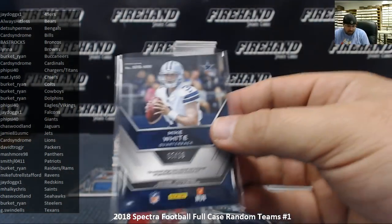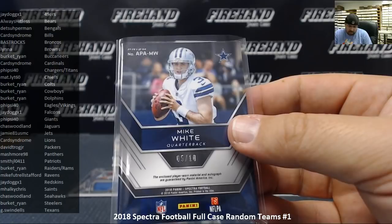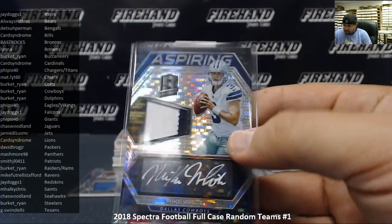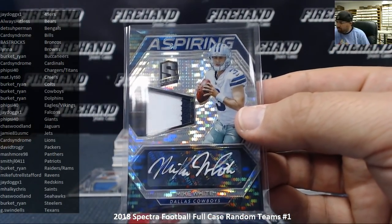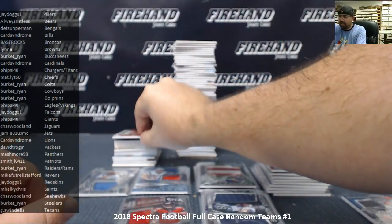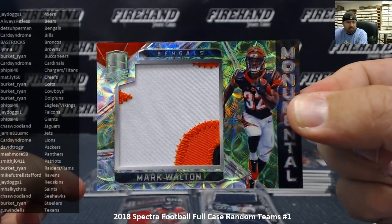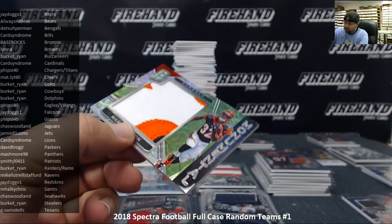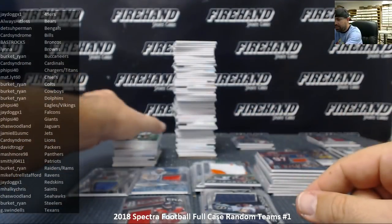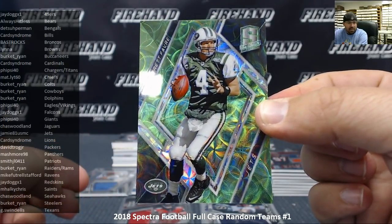So just to confirm the color hierarchy: neon blue, neon green, neon pink, neon orange, marble, Nebula, and gold — so this one has to be marble, numbered to 10. Football hierarchy is a little different from basketball. Mark Walton monumental neon green jersey patch for the Cincinnati Bengals, serial number 40 of 50 — Bengals belonging to Detroit Superman. Brett Favre neon green base from the New York Jets — one season with the Jets — going to Jamie, serial number 27 of 30.